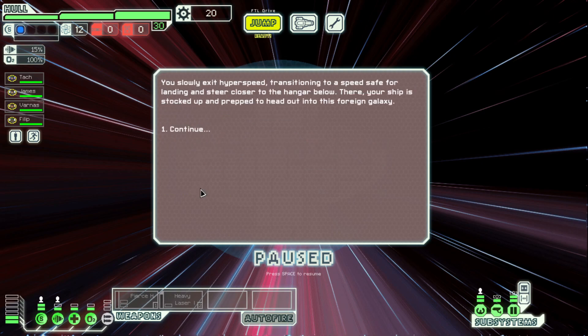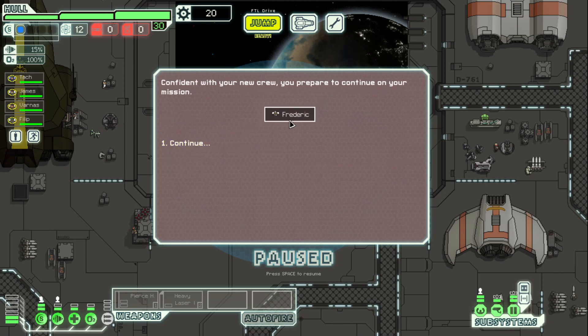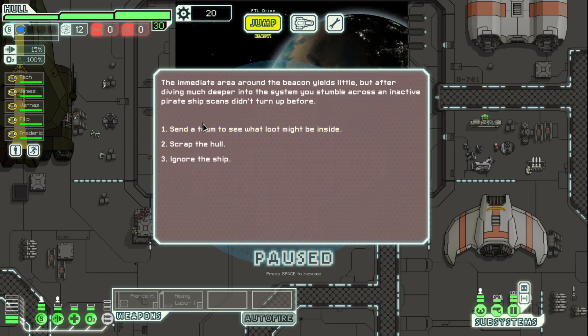We are proceeding with our mission. Exiting hyperspeed. I don't think we need the weapon this time. I think we'll take the crew member, maybe, since we can have more crew on this one and we haven't taken this option. I don't know if it's just going to be another human, which would be kind of lame. But we're going to do this just for the sake of diversity. It is just another human, it seems. And let's do our usual free salvage mission.